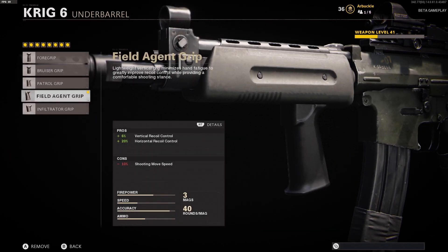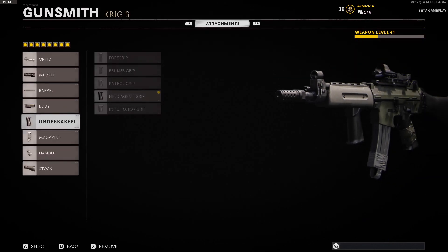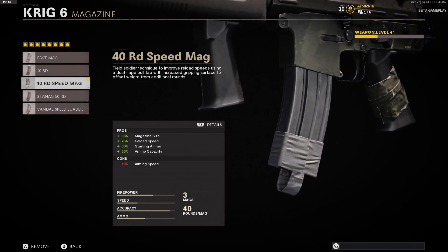The underbarrel we're using is the Field Agent Grip. This is going to give us a 6% boost to vertical recoil control and also a 20% boost to horizontal recoil control. This is going to be the attachment that makes up for that horizontal recoil control we lost from the Infantry Compensator earlier.